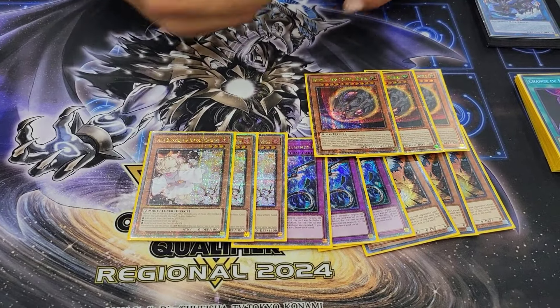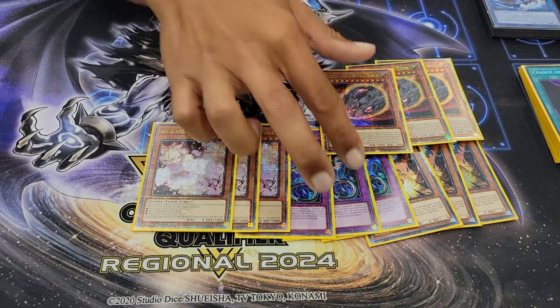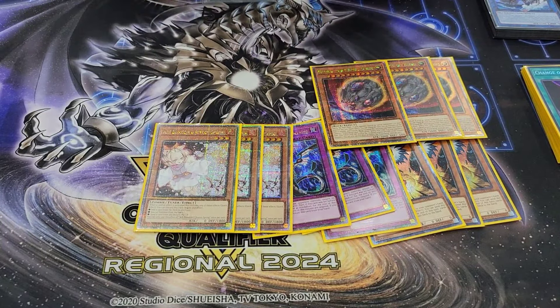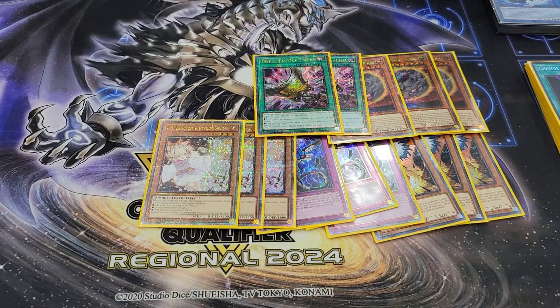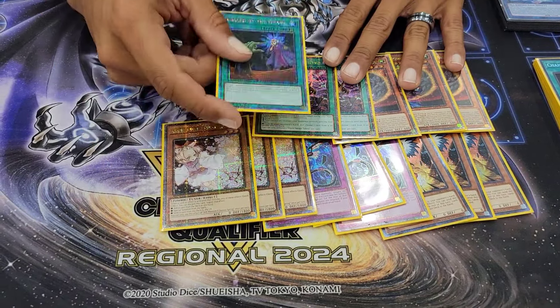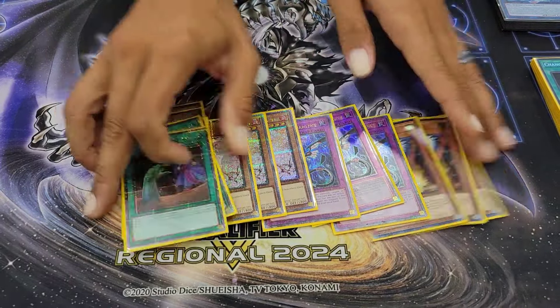Triple Nib, which everybody's afraid of — I think at the beginning of the format it's mandatory, this card is crazy. Even on simplified game states, when they're trying to push for game, you can just drop the Nib. Doesn't work if you have a Princess on your field — kind of screwed me on top 8. Double Talents, because it's a hand-trap format so this card most often than not is alive. Call by the Grave, which is on its own a board breaker. That's for the non-engine, 41 cards in the main.